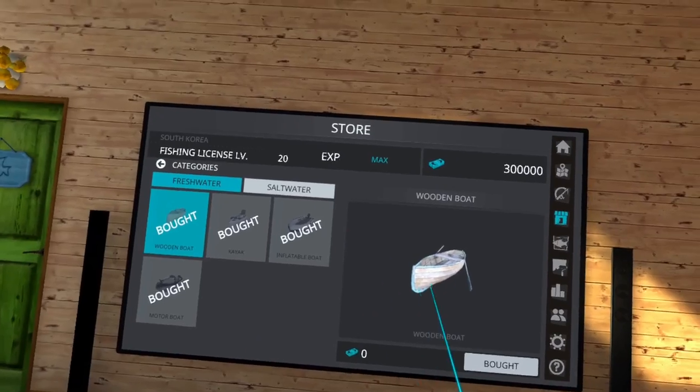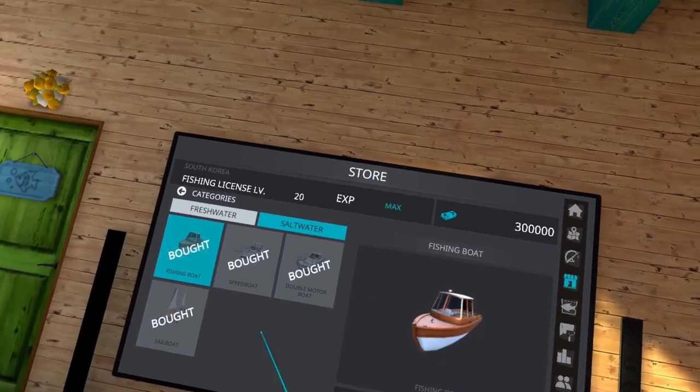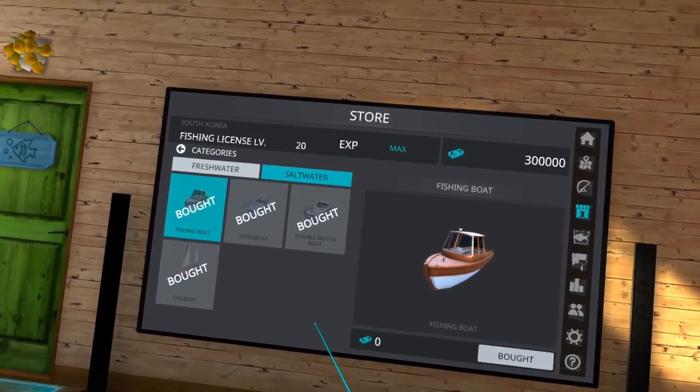You start off with a wooden boat for freshwater, and for saltwater you do start off with a fishing boat. Those are free — you don't have to buy them. You unlock those when you get to the locations that require a boat.